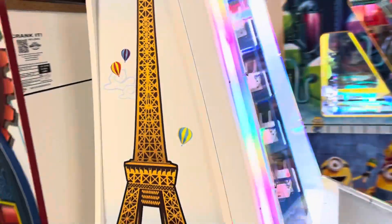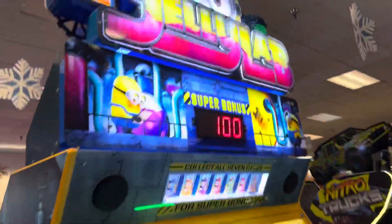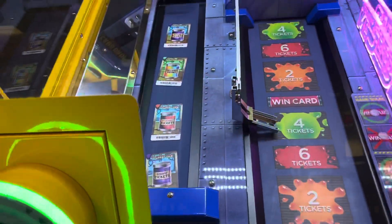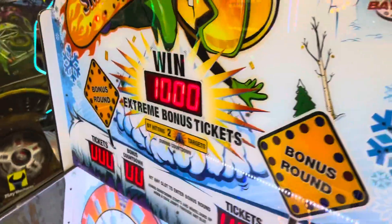Over here is the Eiffel Tower. Here's the Despicable Me Minions Jelly Lab, and it has ticket jar cards — pretty standard. Over here is Smokin' Token Extreme for a 1,000 bonus jackpot, which is really good.